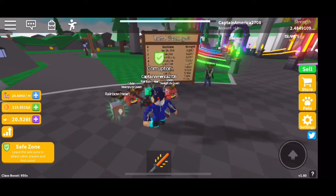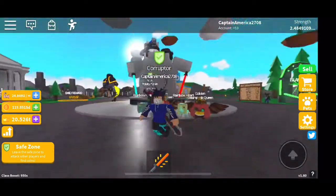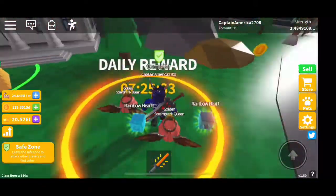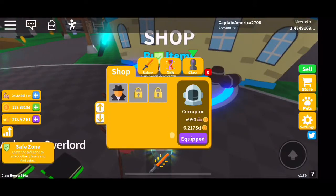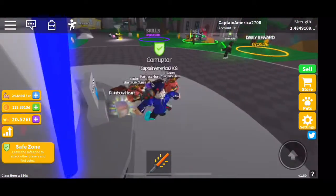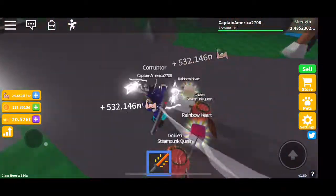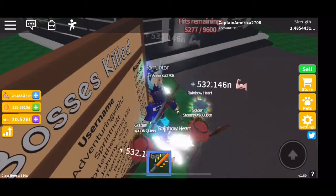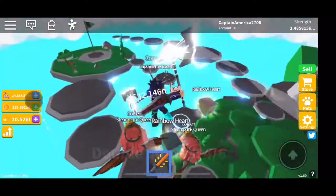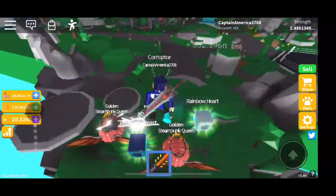Yo guys, what is up, it is your boy Mantle here back with another video. As you can see, I have 119 SD in my backpack and prestige class is 310 SD. I have 24 U in my backpack — all I need to get is 16 more U and I can get basically more than enough to get the prestige rank.